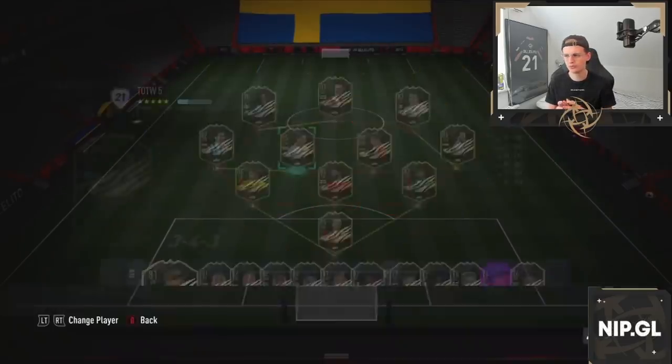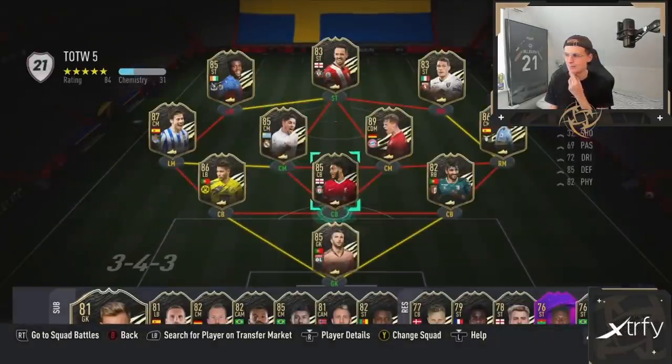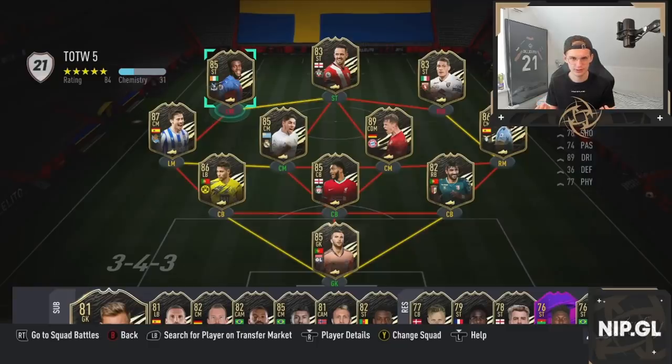Then we have Valverde as well who was, I would say, one of the most hyped CDMs before the game got released. He looked super good, and this card is looking absolutely insane. The only downside about this card, in my opinion, is that he has 3-star weak foot and 3-star skill moves which isn't really ideal for a center mid. I'm often using players that have around 4-star weak foot, 4-star skill moves as well in the midfield to be a bit more skillful basically.